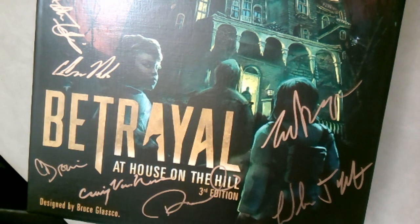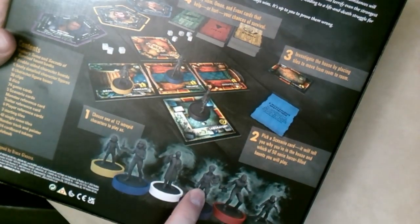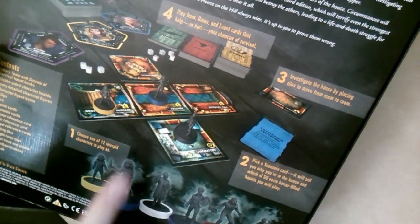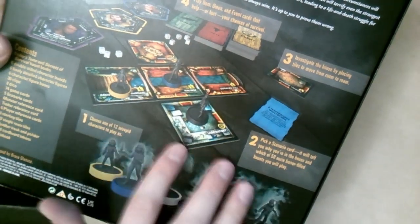The miniature looks like a cross between the two character variants, so depending on how you paint it, you can represent either. If you don't paint them, you just use the colored boots to differentiate characters. When I was doing my unboxing, I kept saying it's just like Hero Quest — and what I mean by that is the build quality: the figures are made of the same bendy plastic with hollow round bases.